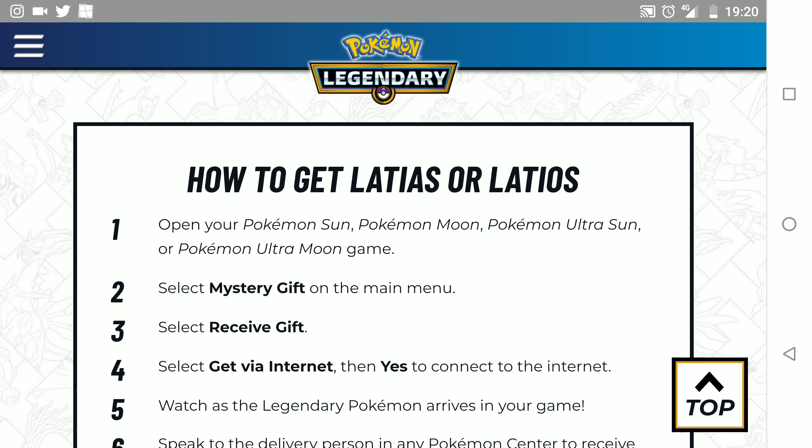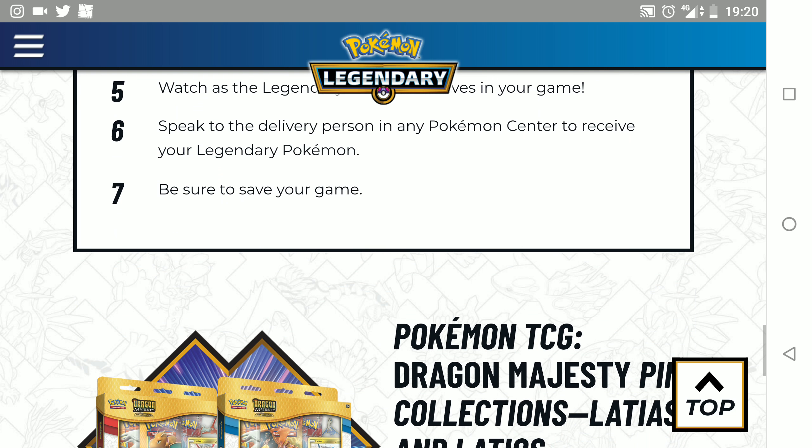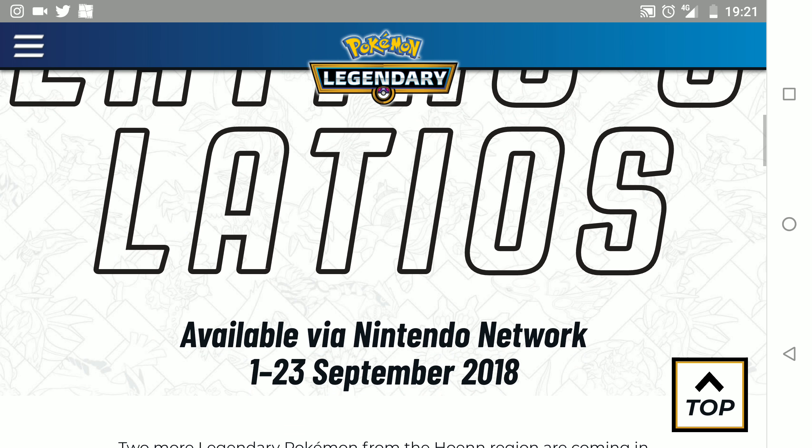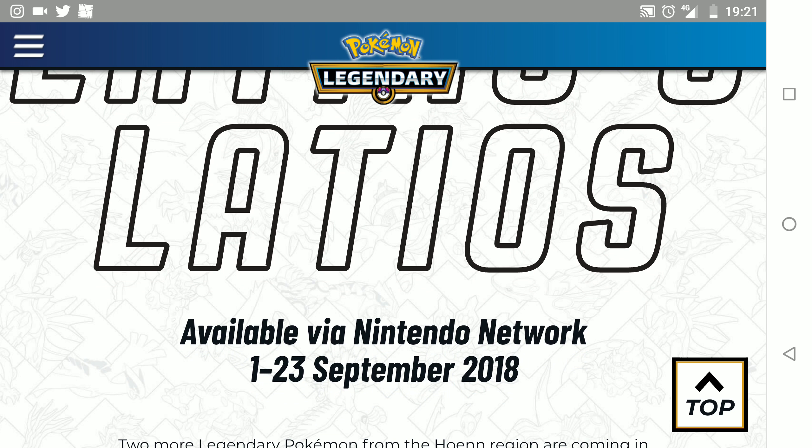Here it tells you how you can receive it — how to get your Latios and Latias. What you would do is go onto the Nintendo Network on your 2DS, 3DS, 3DS XL, or 2DS XL device, and you will be able to receive one of these Pokémon.